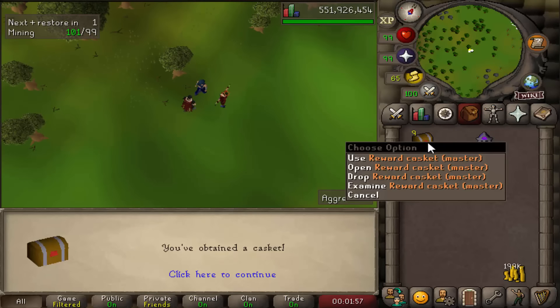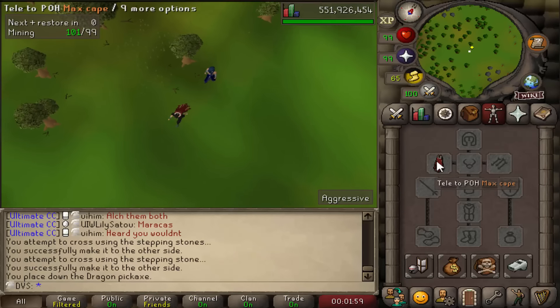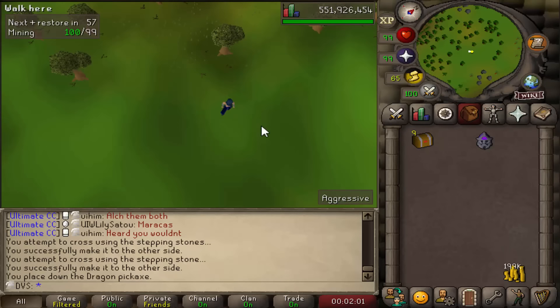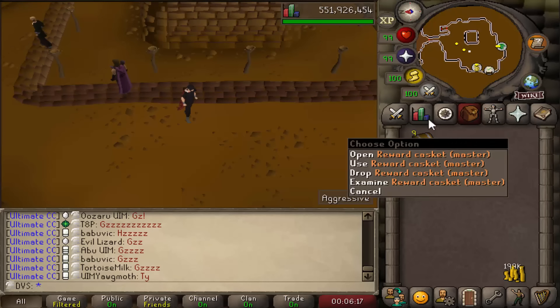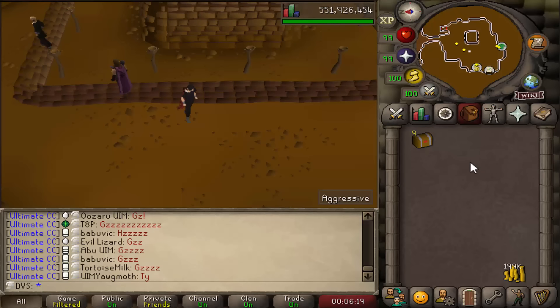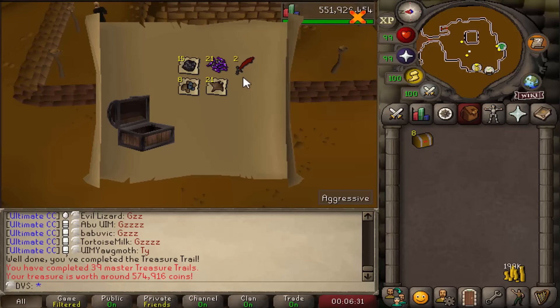It's a 1 in 15 chance one of these is a Mimic. Now let's get to opening these — it's always honestly my favorite part of the account, just for the chances at the Bloodhound pet. The last few masters I opened weren't too good, so hopefully this time they're a little better. One thing that is nice is there's always a decent amount of alkables from these, so I can get a decent amount of GP from them.